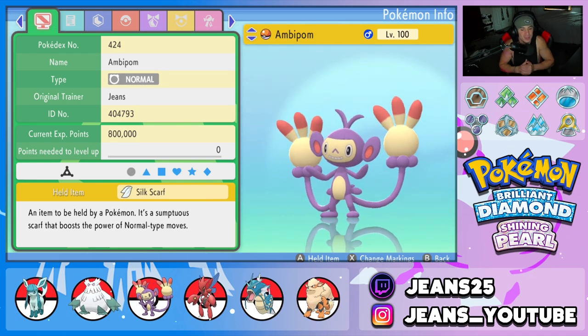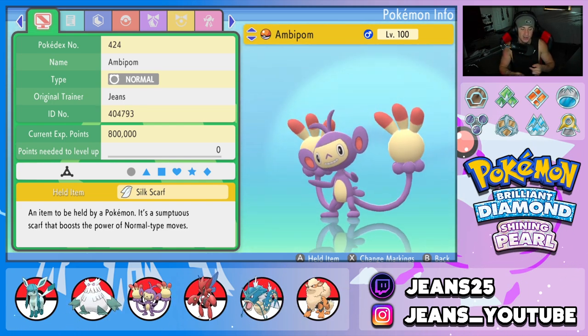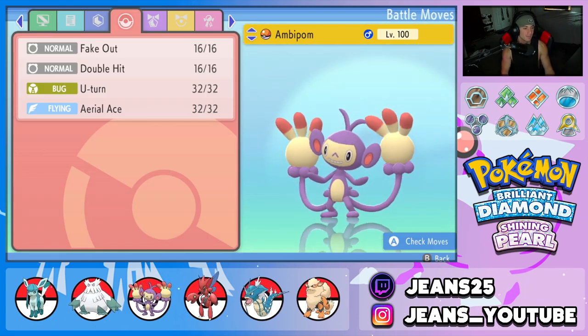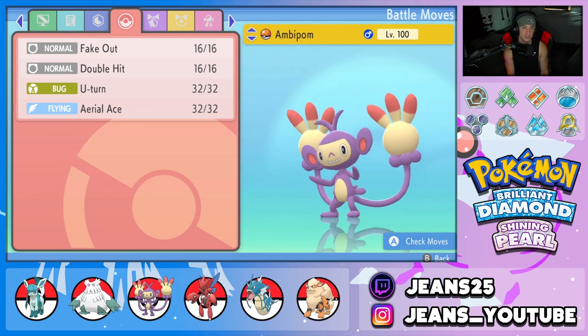Third Pokemon is one of the best Fake Out Pokemon in this game — Ambipom. It hits like a truck and has Fake Out control. We got Silk Scarf to boost its normal moves, alongside the Technician ability, and the moveset of Fake Out, Double Hit, U-Turn to pivot out, and Aerial Ace for coverage.